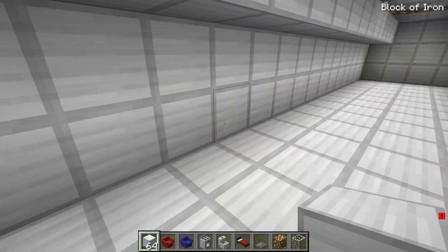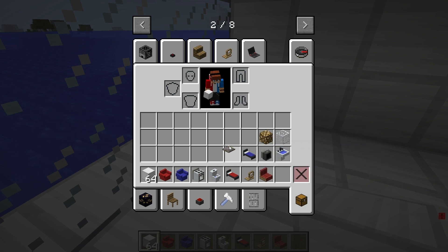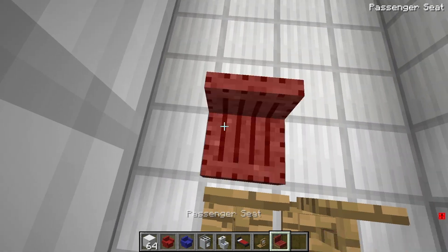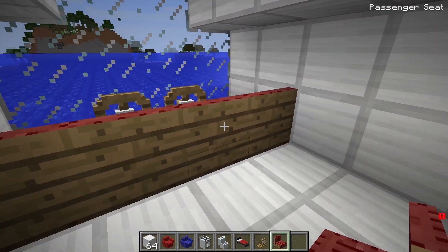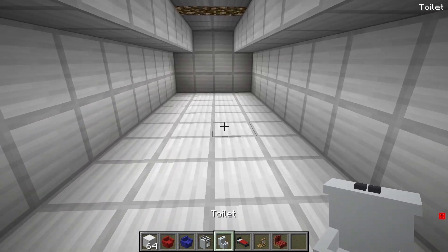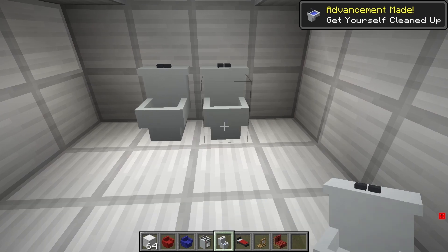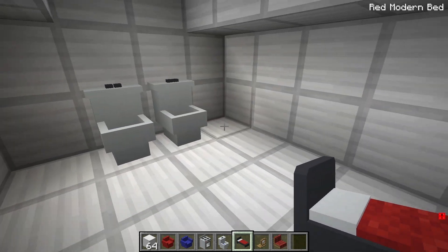Alrighty, team. Check this out. Our submarine is looking mighty fine. Now, let's get those seats and the steering wheel in here to pilot this bad boy. Right here is gonna be the captain's seat. Look at that — it's coming together sweetly! Next up, obviously, we gotta have a bathroom for our awesome villagers — gotta take care of business in style. And then for the Zs, yeah, we're talking sleep. We're going big — let's slap in some double bunk beds.